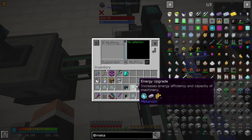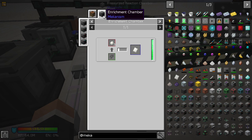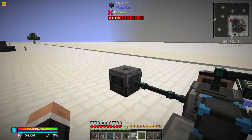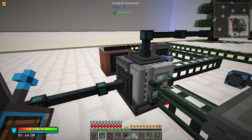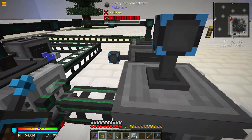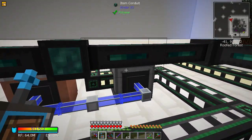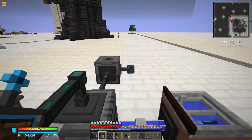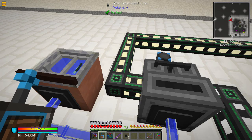You can see we are getting the HDPE pellets now. These can apparently be put in an Enrichment Chamber to make even more HDPE sheets, which might actually be worth doing. The crusher needs more stuff — you can put almost anything in here. Speed upgrades need to happen — there we go, speed upgrades done. Everything is speedy now.